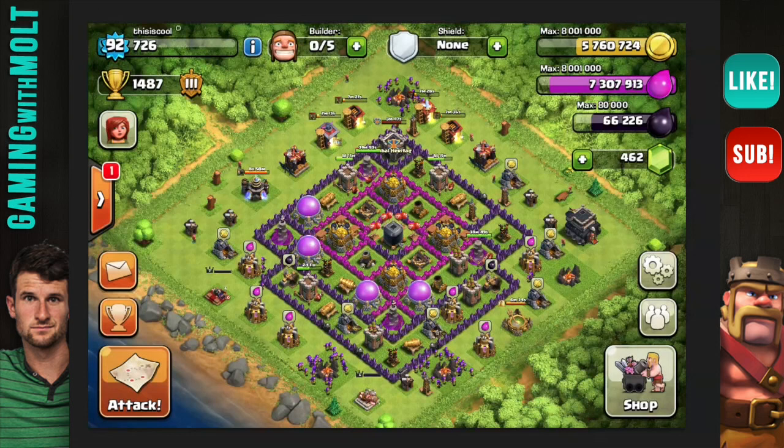Moving on to the last one — he's a level 92, which is pretty cool. He loves his dark elixir — 66,000 dark elixir, holy crap. Maybe you're saving up to upgrade your Golems or something. Your Archer Queen is down here — you could upgrade her, but you're probably going for Golems. Good job defending that dark elixir. One thing I would change — this clan castle should not be out here, especially if you're in an active clan. Bring it in closer because you are trying to protect your dark elixir.